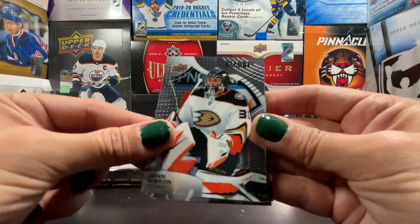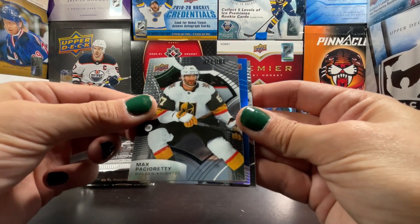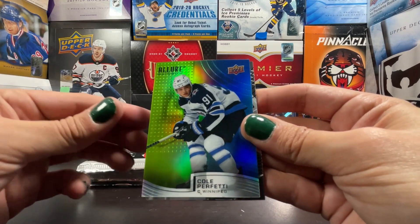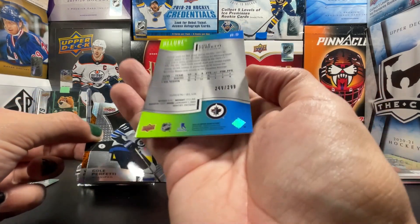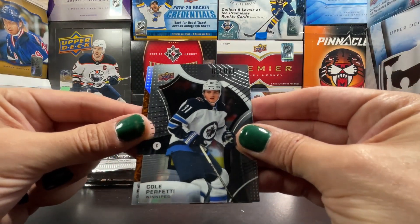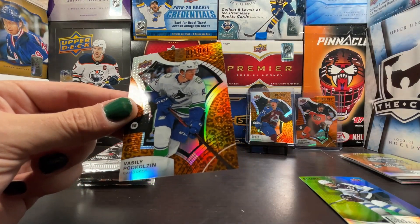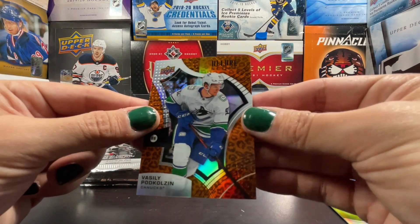Johnny Gibson, Brent Burns, Max Pacioretty. We got a green-to-blue of Cole Perfetti — I like it a lot. Green-to-blue Cole Perfetti, that's a cool one, numbered 269 out of 299. We got a Cole Perfetti regular rookie in the back there, and on the leopard print a Vasili Podkolzin rookie.